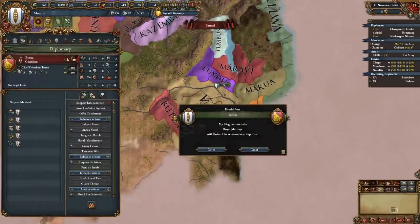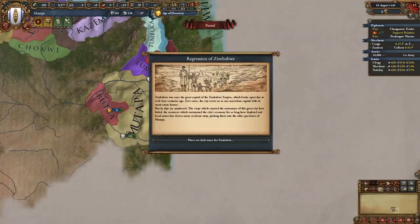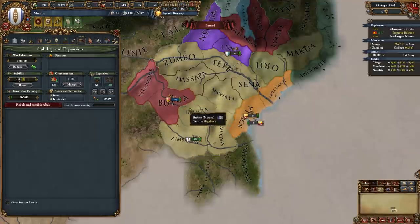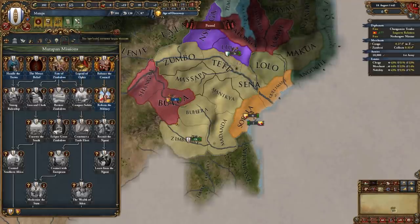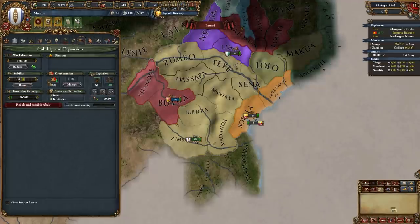Meanwhile, improve relations with our subject Butua. The event Regression of Zimbabwe fires: we lose stability, gain devastation in our capital, gain lots of negative modifiers for that province, the monument is destroyed, and we get minus yearly legitimacy and minus tolerance of the true faith. Now what we need to work towards is getting to one stability to unlock the Fate of Zimbabwe mission, so we're waiting to stab up twice.